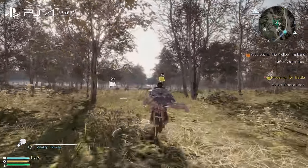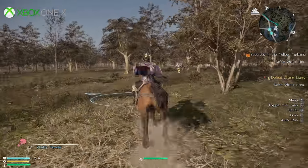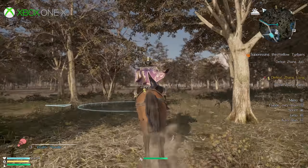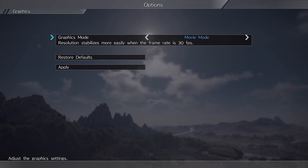Here we've got PlayStation 4 Pro versus Xbox One X with the action mode. There are two modes in this game: action mode and movie mode. The action mode prioritizes the frame rate, and the movie mode kind of focuses more on resolution.